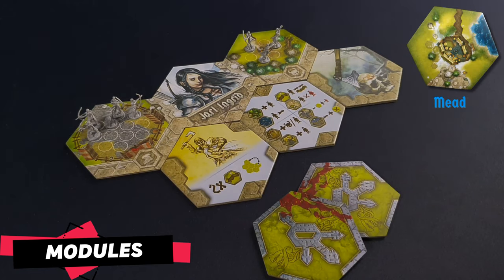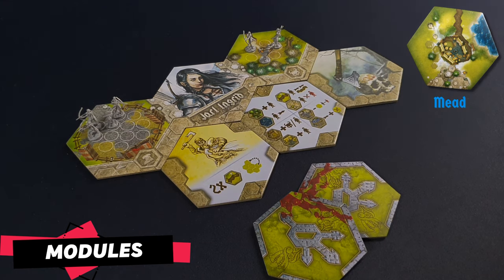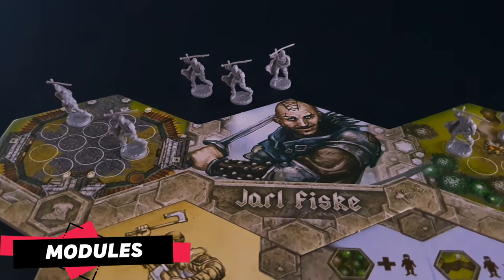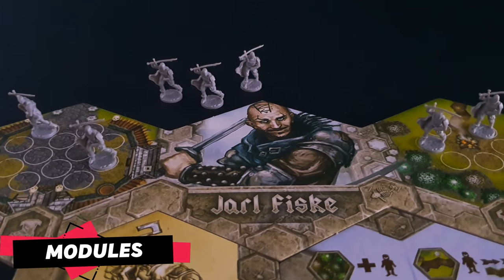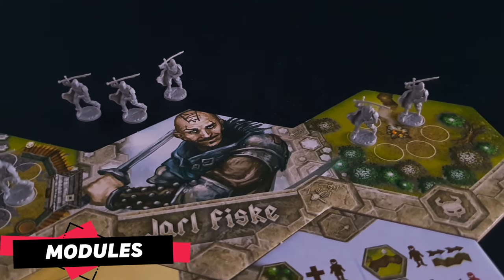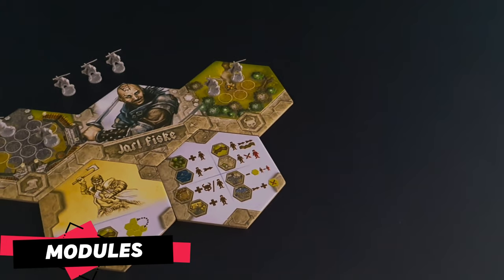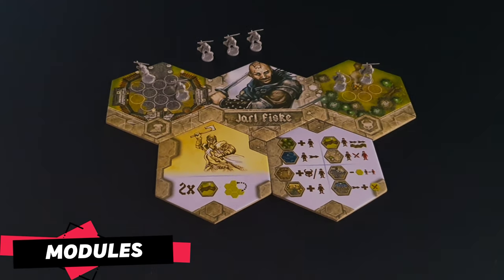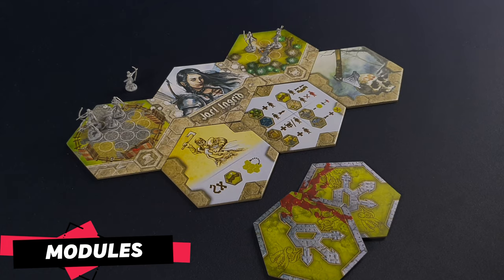Players performing a mead action place one of their warband miniatures from their settlement into a reserve in front of them. If none are available in the settlement, they may remove one from a tile on the map or from their scored victory points. The warband miniatures in a player's reserve may be spent later on the current turn or in any of the following turns, together or separately, as extra forest, lake, road or mountain actions — even if the player is not entitled to any actions of that type from the tile placed. Warbands used for this purpose are removed from the reserve and placed back in the settlement.